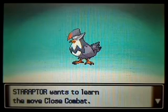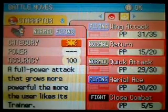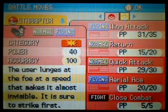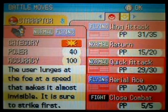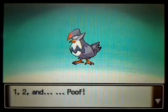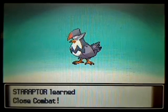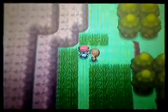On evolving to Staraptor you get to learn a good move, and you can see it in action. I'm going to get rid of Quick Attack because Staraptor is pretty fast anyway. That's a really good move because now it gives it a way to counter Rock types. So Staraptor just goes from good to even better.